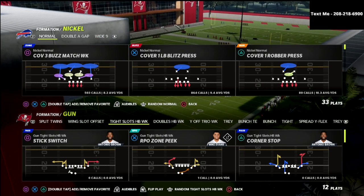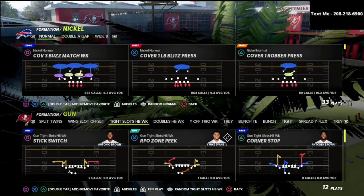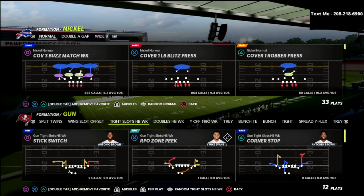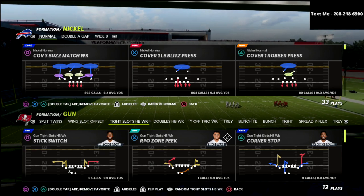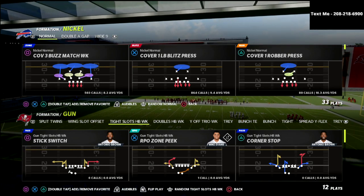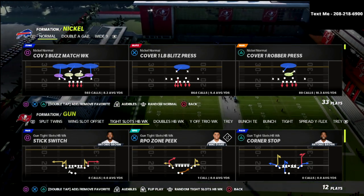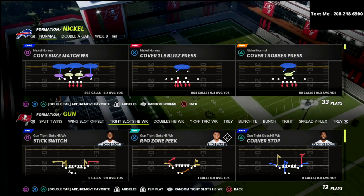In today's video, we're taking a look at the Nickel Normal defense out of the San Francisco 49ers playbook. If you want to learn the full defense I break down in this playbook, I'd really encourage you to join the Patreon membership for just $10 a month. You get access to every e-book I've released — so far we've got 13 offensive and defensive guides available, including this Nickel Normal package.